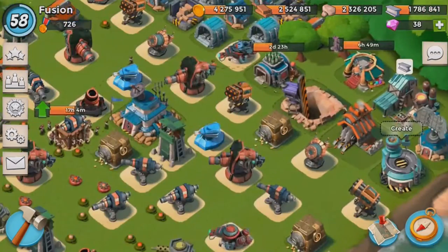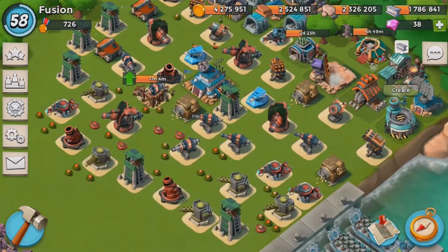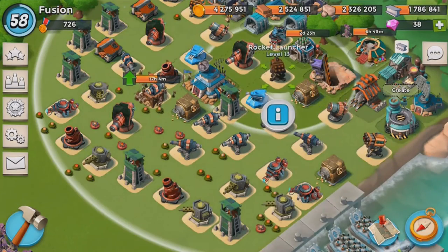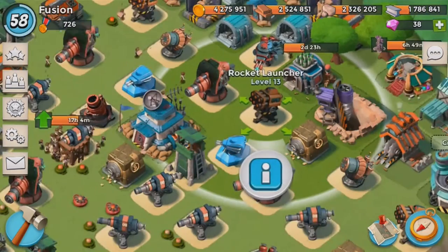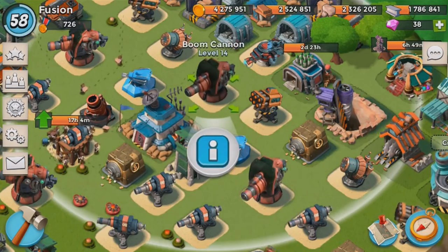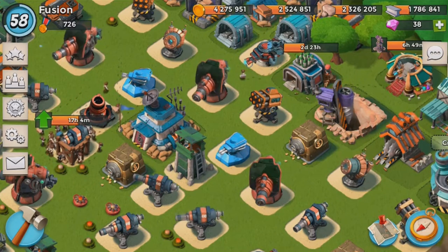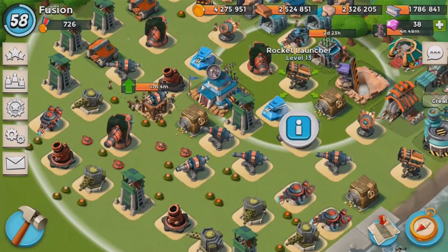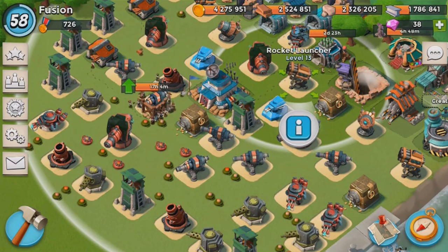Next, you want all your rocket launchers and shock launchers behind your HQ. What that does is Hammerman won't be able to take out these buildings. This rocket launcher is impossible for Hammerman to take out unless he has grenadiers, because to get to it he would need flares, which he doesn't have, or artillery, which he doesn't have. Grenadiers can take it out, but by the time they reach it and have enough time, the rocket launcher itself is going to take them out.